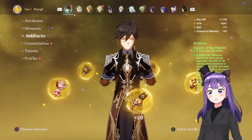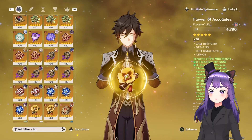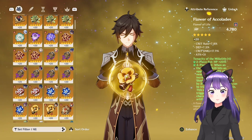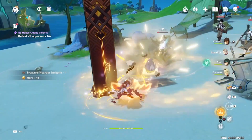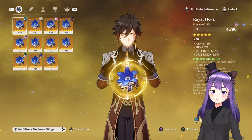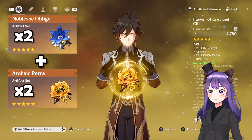As for the artifacts, Zhongli is very flexible and has many artifact options depending on how you want to build him. Starting with the first set, Tenacity of the Millelith — the 4-piece is his best set and works for all builds except physical DPS. It gives increased attack for party members by 20%, increased HP by 20%, and also increased shield strength by 30% whenever the shield hits an opponent, even from off-field when the pillar hits enemies. You also have Noblesse Oblige 4-piece for 20% burst damage and increased attack for other party members. There's also Archaic Petra for 15% Geo damage bonus.